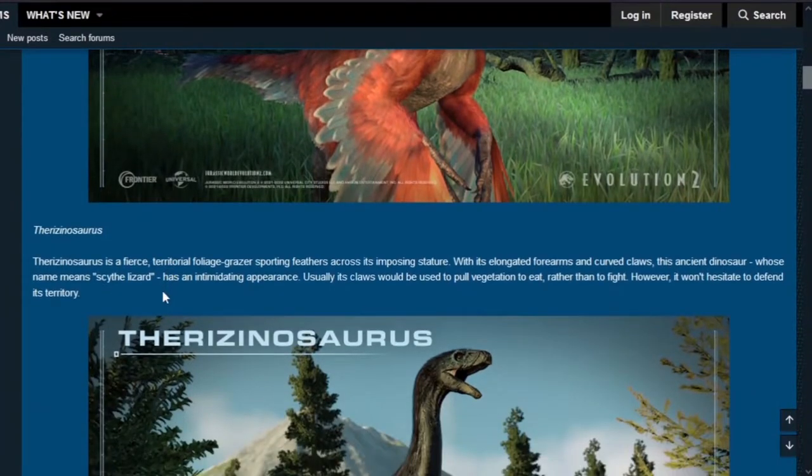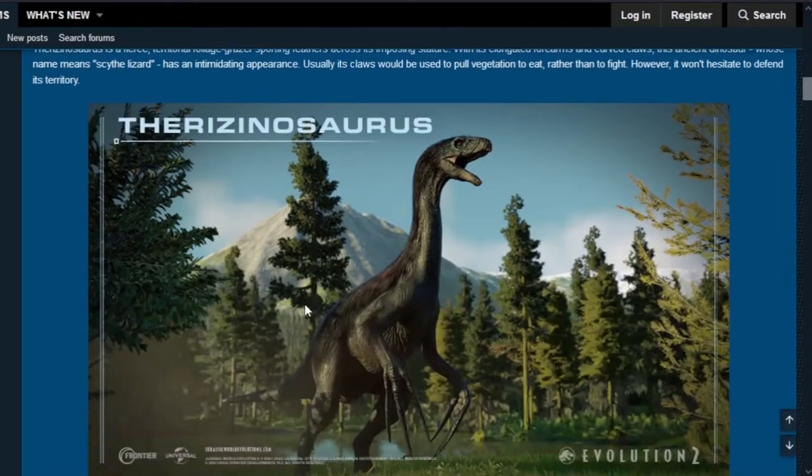Next is Therizinosaurus — a fierce territorial foliage grazer sporting feathers across its imposing stature. With its elongated forearms and curved claws, this ancient dinosaur, whose name means 'scythe lizard,' has an intimidating appearance. Its claws are usually used to pull vegetation to eat rather than to fight, however it won't hesitate to defend itself. I think you can only place one Therizinosaurus per enclosure.